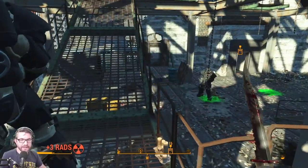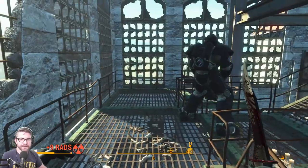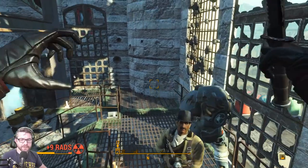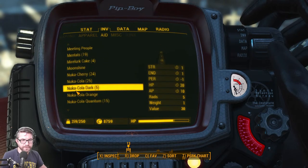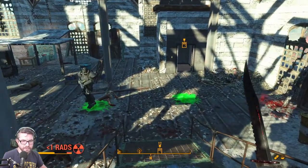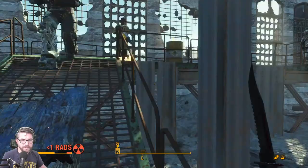We've got to get out of here. I don't think there's anything we have to do here. Normally I'd go up on the roof and put a flag up there but we're not worried about that. The Rad-X must have worn off somewhere in that fight. Where is Nick? There he is — everybody's wearing power armor but me.